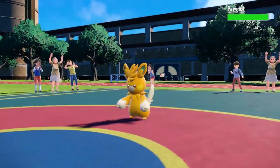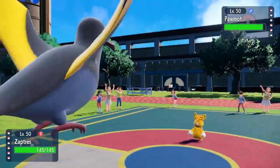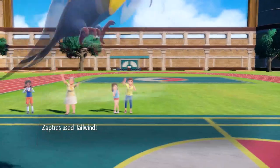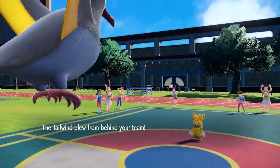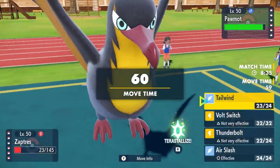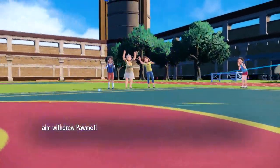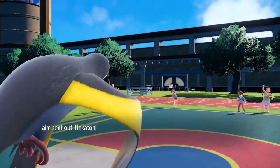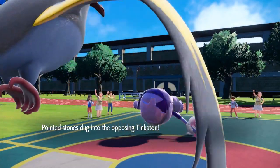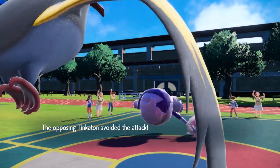He gets a free switch and goes into Palafin. I have not played against this thing at all, but I know these are generally going to be Choice Scarf. He goes for Ice Punch — he outspeeds, of course — but I'm actually able to live, which is clutch. This allows me to toss up a Tailwind, so for the next four turns my team is fast as hell, plus that activates my Wind Power. I go for the Air Slash, able to outspeed even though this thing is Choice Scarf behind the Tailwind. He wants to conserve it for later — it becomes a problem. He ends up bringing in Tinkaton, which can take an Air Slash like nobody's business, and I actually miss it — a little Karma for Kilowattrel's way.